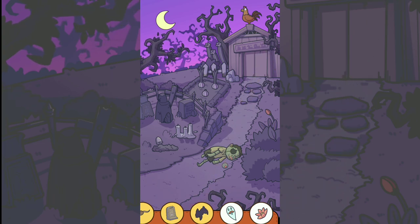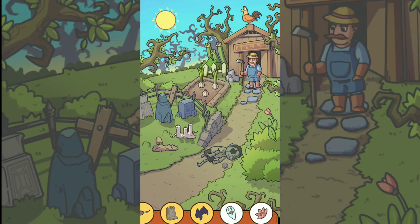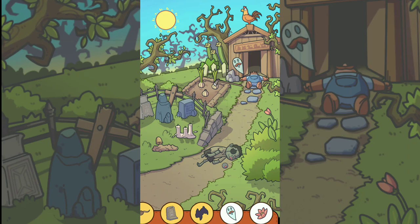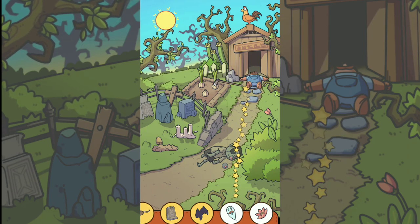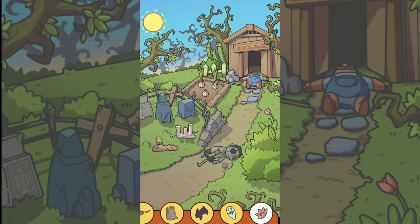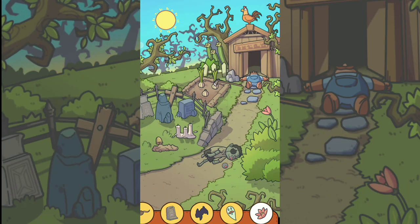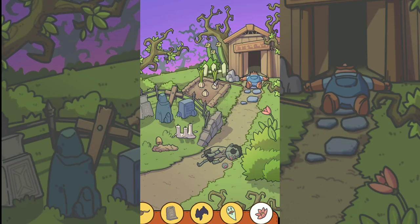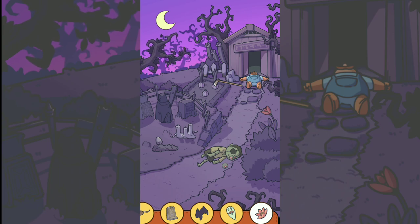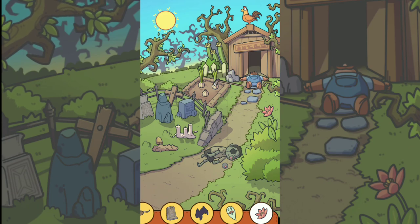For object number seven and number eight, slide again from night to daylight and you can find the object. Make the flower blossom by sliding from night into daylight again, and you can see the last object.